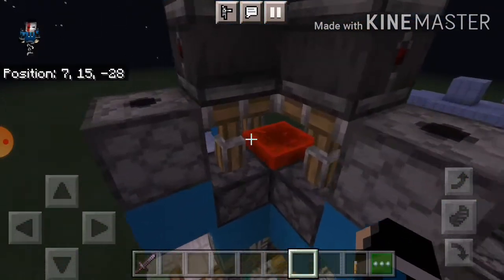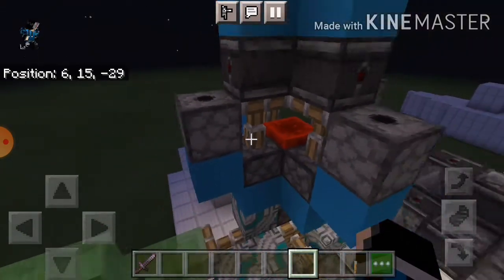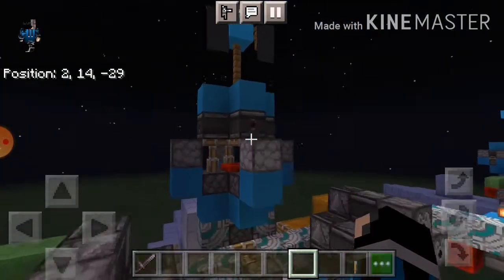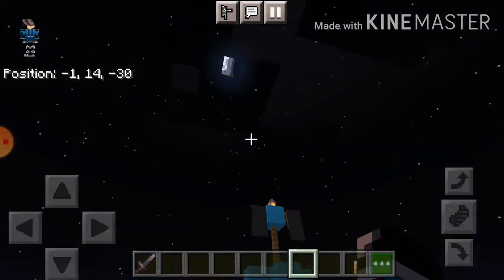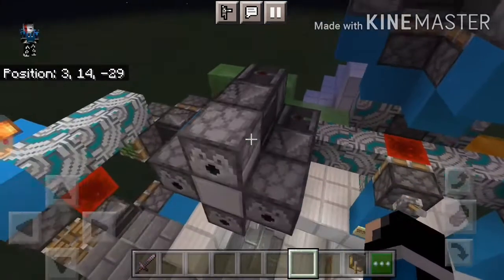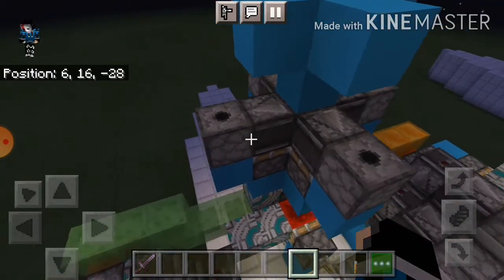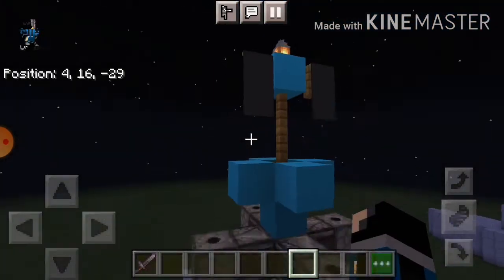You can also notice that this cannon howitzer here was pointing upwards and it's been activated at the same time. That's because right when I flick off this lever, as you can see, it fires four fireballs. This one is powered by pistons that make this observer block go downwards, changing its block state and activating these dispensers, causing them to shoot fireballs.